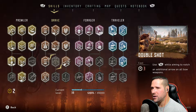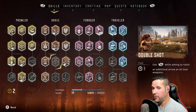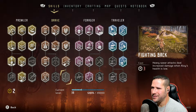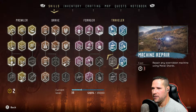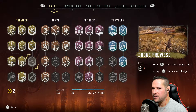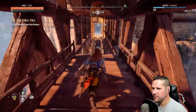Call mount plus would be super convenient in situations. Double shot — use right bumper while aiming to notch an additional arrow on all bow weapons. Not gonna remember that well. Spear attack. I think call mount plus is gonna be on the next bit. Machine repair plus — don't really give a fuck. Dodge prowess, don't care. Quiet sprint, don't care. Leader strike is the next big one.